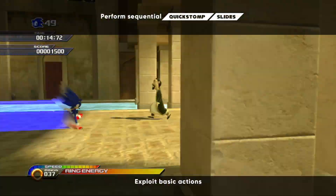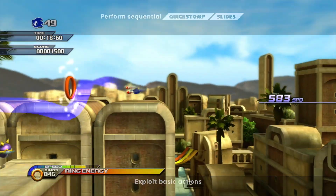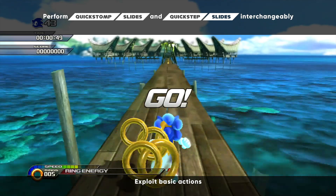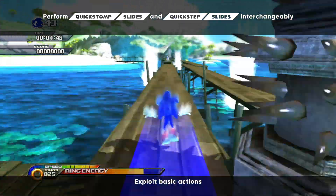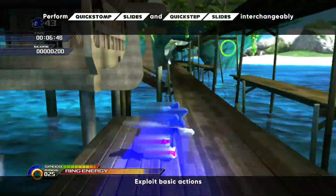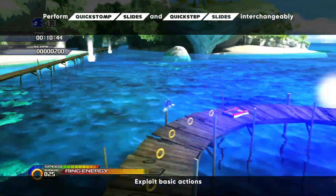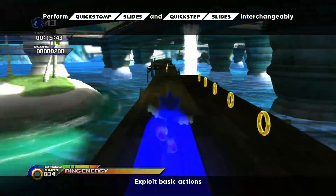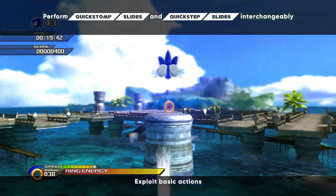For Quick Stomp Slides, the strategy is to rapidly stomp slide on repeat to pick up speed. This can be initiated by using the speed from an air boost to get started. Then just slide your thumb between the stomp slide and jump buttons to get into the rhythm. It can be a bit tricky since it involves tight inputs, but the faster Sonic is moving, the easier it is to maintain speed. With enough dexterity, the stomp slide and jump can be used interchangeably, so feel free to get creative with Sonic's movement.